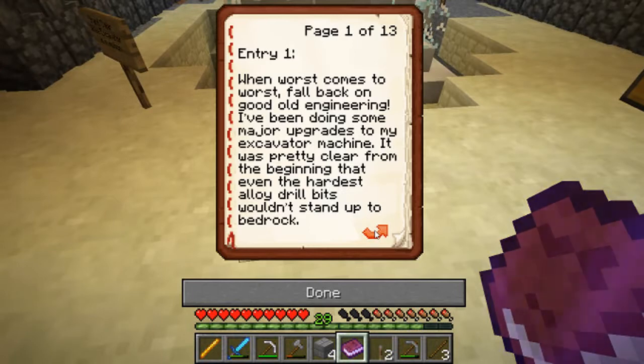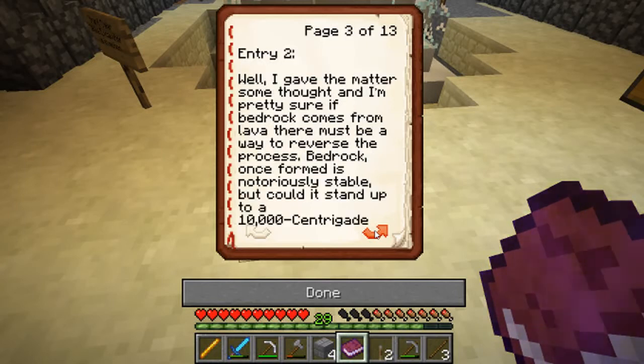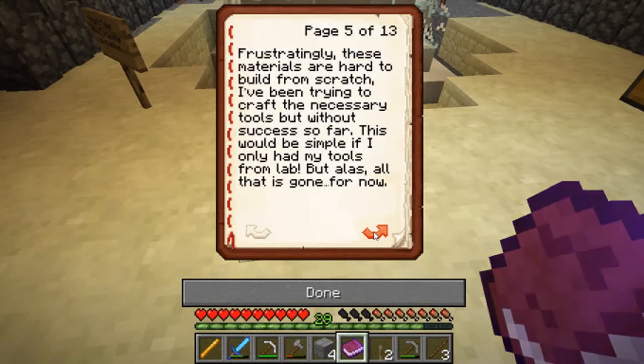The journal reads: 'When worse comes to worst, fall back on good old engineering. I've been doing some major upgrades to my excavator machine. It was pretty clear from the beginning that even the hardest alloy drill bits wouldn't stand up to bedrock. However, it seems pretty clear from my geological experiments that bedrock actually forms from lava - surprised I was, but everything has a metamorphic past. Entry two: if bedrock comes from lava, there must be a way to reverse the process. Could it stand up to 10,000 centigrade? Probably not - which is exactly why I've been working on a laser focusing apparatus. I'll need a proper focusing crystal plus a reflector containment tube. Any good reflective block should do the trick.'